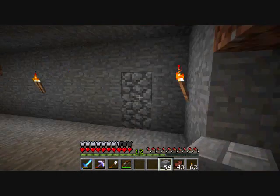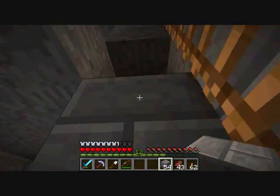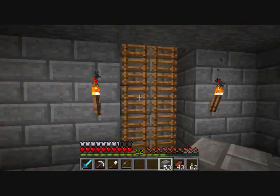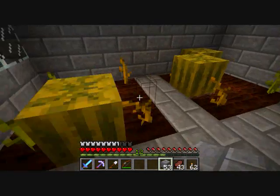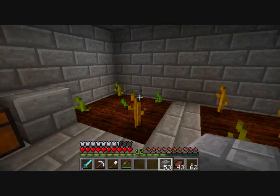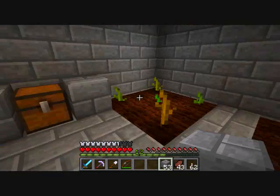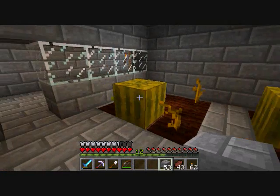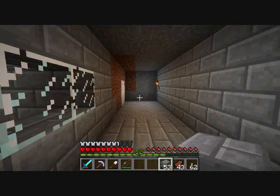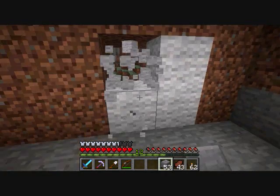So I ended up just covering that back up, extending the ladder up here, and then branching off this way to make my little melon farm. There are pumpkins over here but they don't grow as fast. So I put glowstone in the ceiling so that it's lit up all nice.